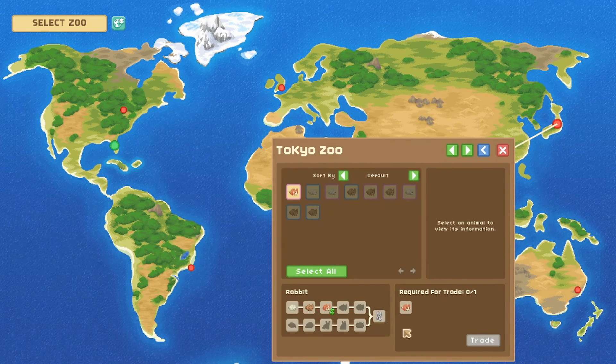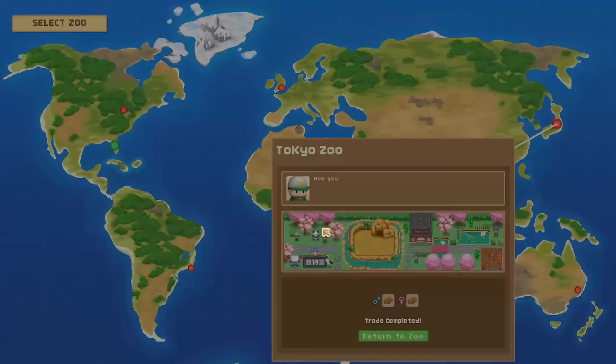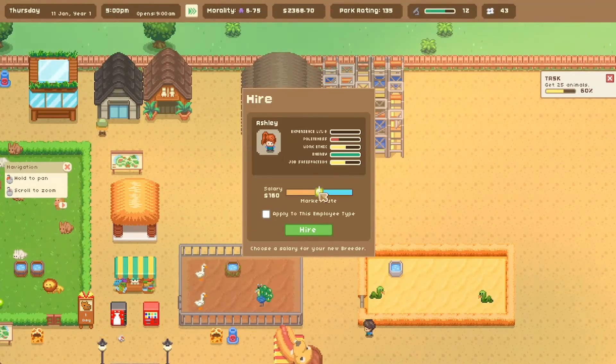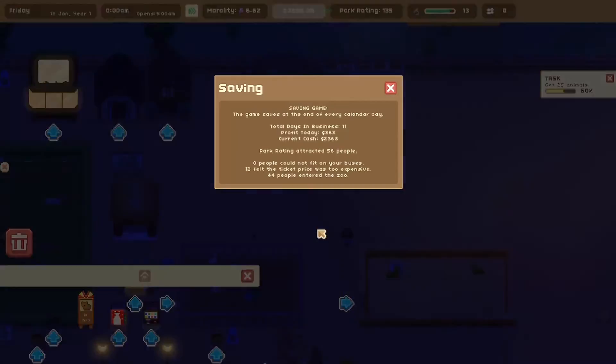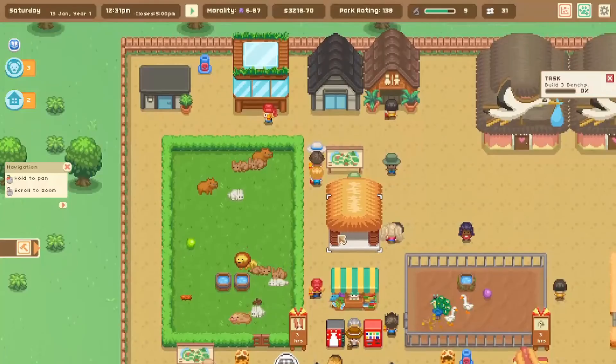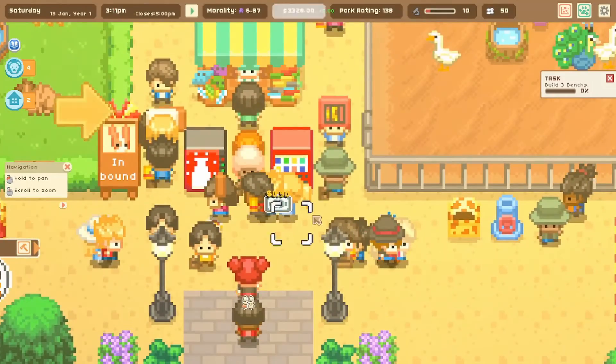Lulu looks a lot better than before. If we exchange one bunny we can get two capybaras — that's a good trade! Let's trade them. Our first capybaras! Now that we have more animals, I'm going to expand our nurseries so we can breed more animals at a quicker pace.